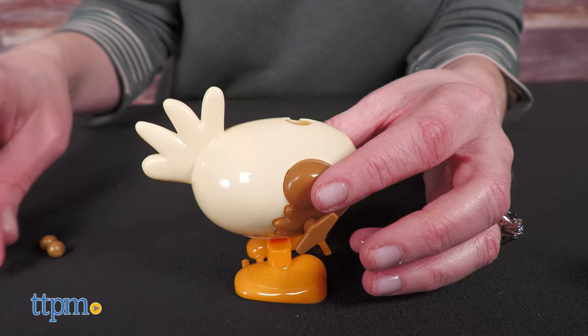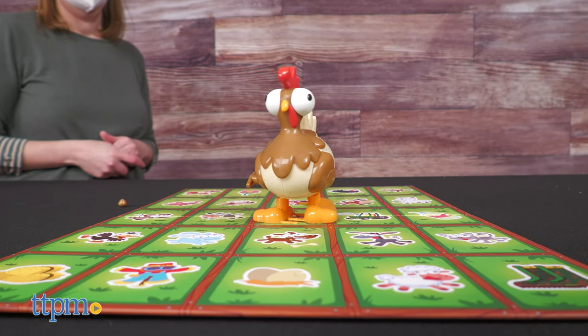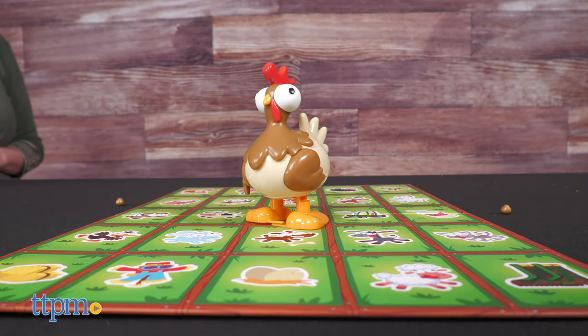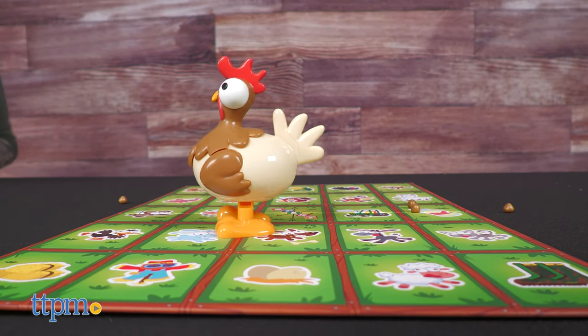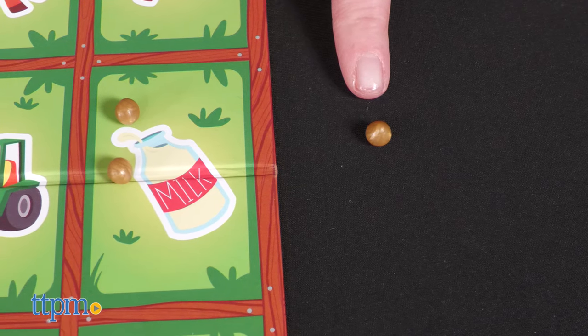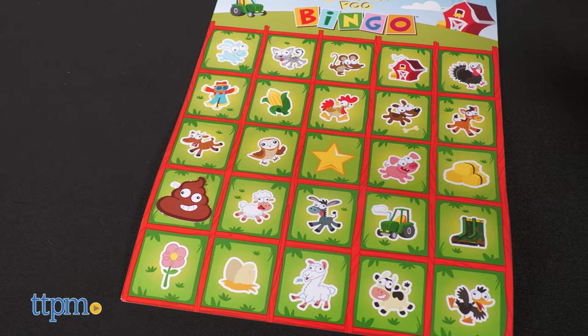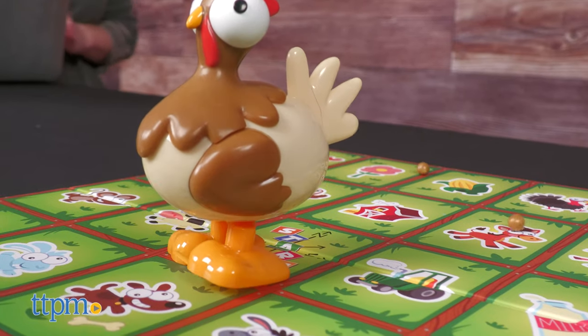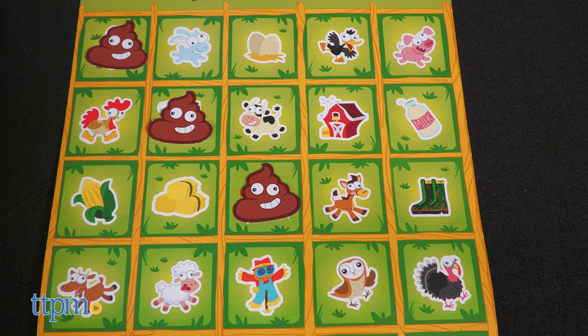Place five poo nuggets into the chicken, then take turns winding up the chicken, setting it on the start space in the center of the bingo game board, and watching it drop poo nuggets as it moves. Make sure the board is in the center of your table because the poo does roll around and can fall off the board and onto the floor. Wherever a poo nugget lands, find the matching space on your bingo card and place a poo token on it. Continue playing until someone gets a bingo. This game is also for two to four players, ages four and up.